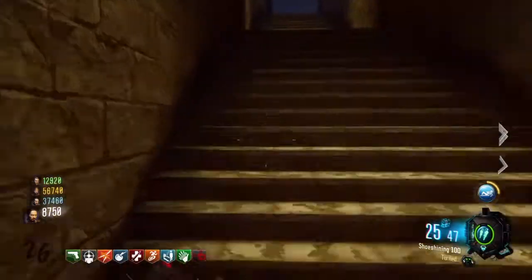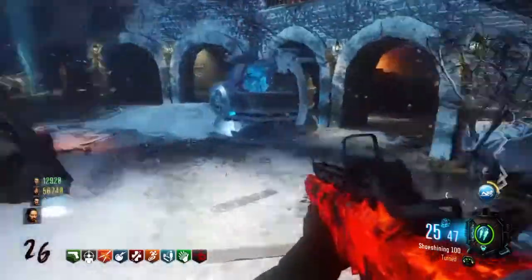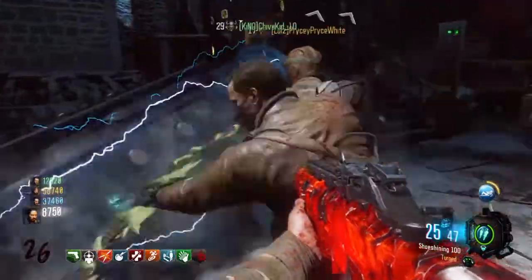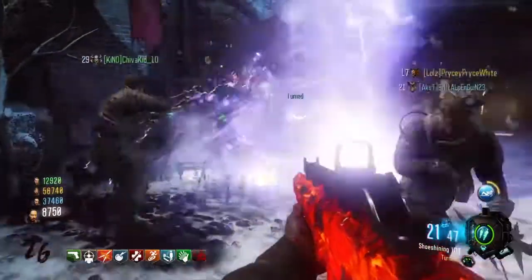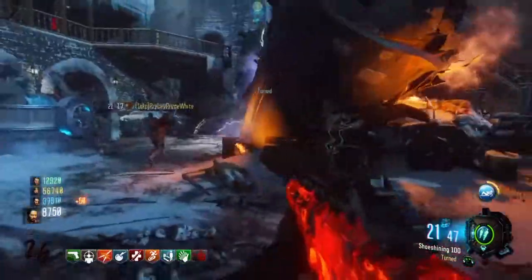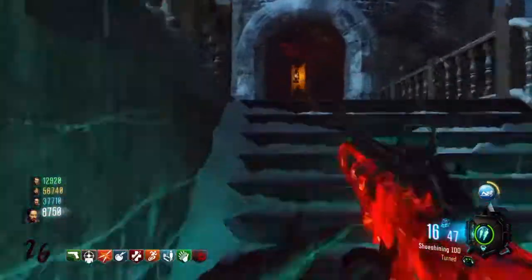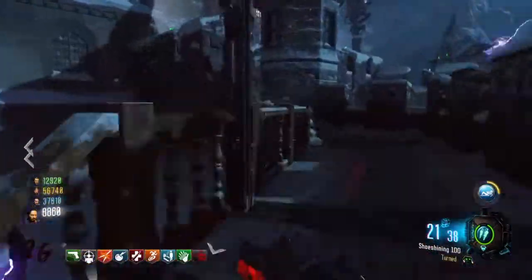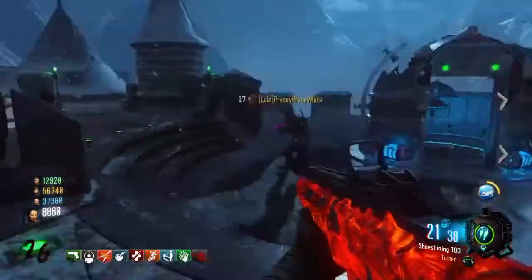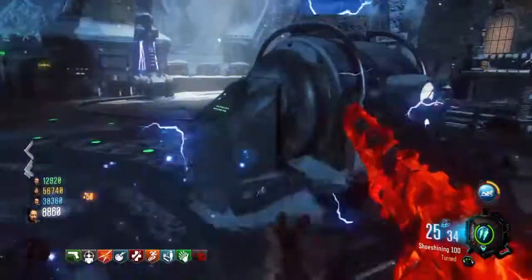After you do enough damage, he'll stagger and then panzers will spawn and you'll get some max ammo. Once you do that four times, you'll be able to grab the summoning key out of the pyramid. Then Richtofen will ask for more power, so you need to work your way up to the green computer and place it into the computer. You will spawn the last step and you will be done with the Easter egg.